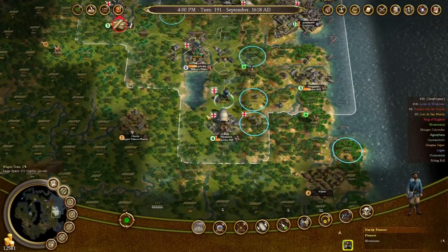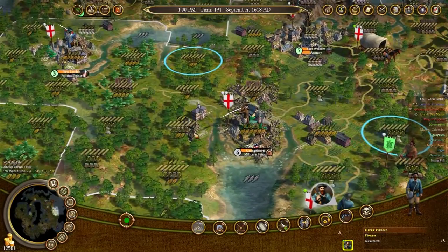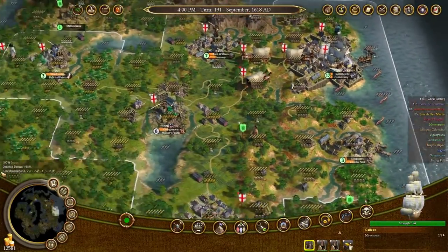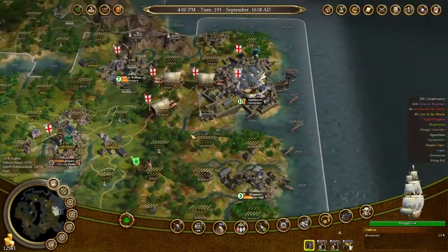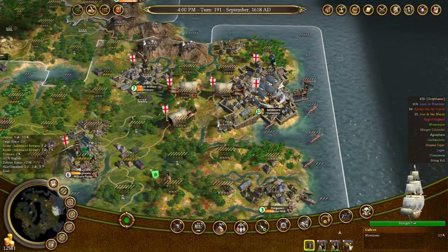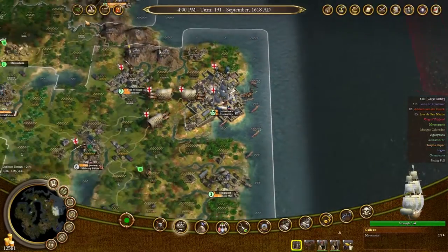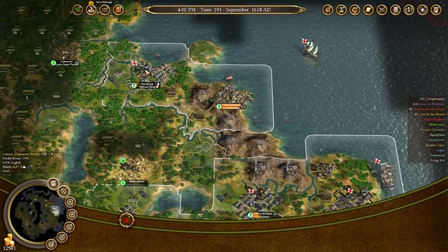I will build a second farm over here, I think. We've got the lumberjack working in a slightly different spot — he's working in the lower one, so we can build a farm on that other tile. Sweetness — I need you to take these and sail yourself over to Port Royal. Go forth.